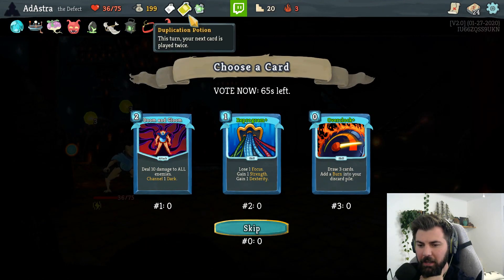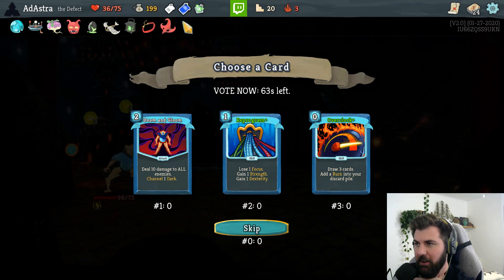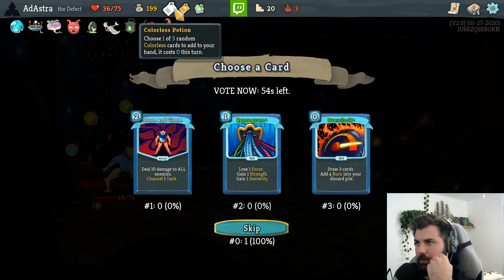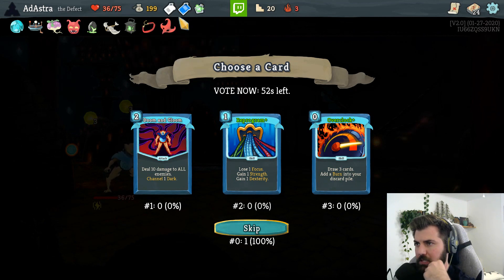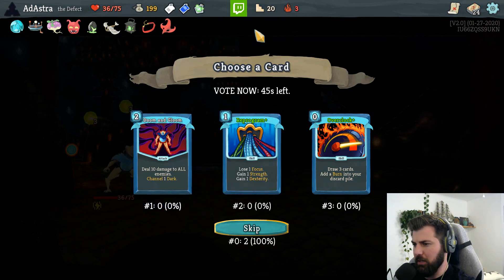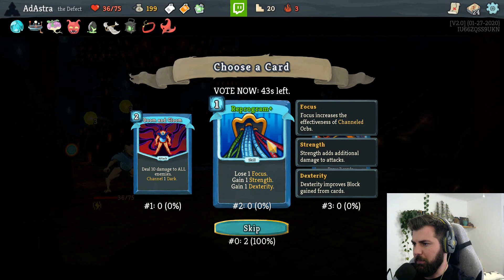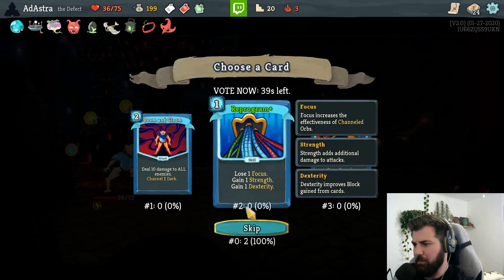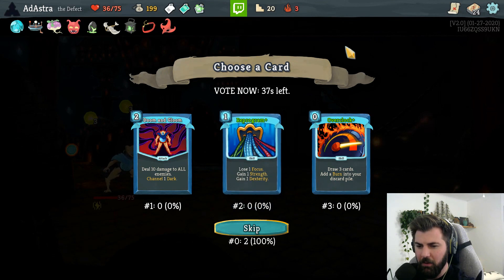Thanks for hanging out, Squirrel - I don't like playing this game without you, so I'm happy that you came around. Duplication point: just during this turn your next card is played twice - ooh, that's gonna be great! We'll probably end up playing the colorless potion at some point just to get the heal. Dooming Loom: deal 10 damage to all enemies, channel a dark. Reprogram: lose one focus, gain strength. Overclock's not important for us - skipping is definitely the way to go here. Thanks for all the votes, everyone.